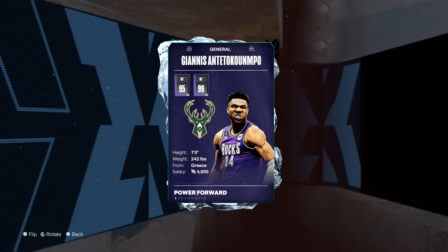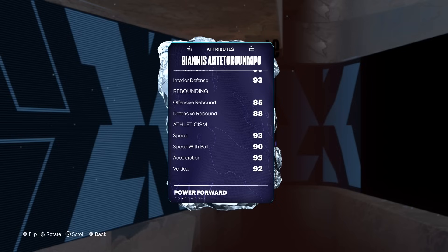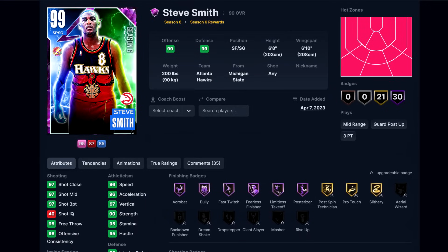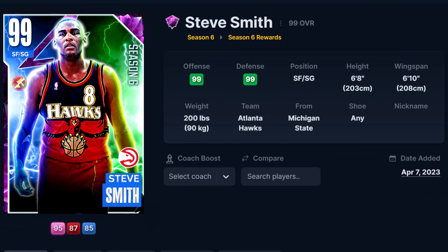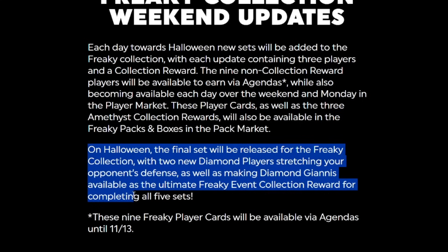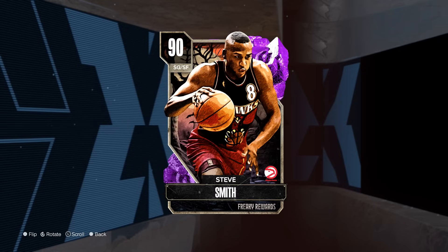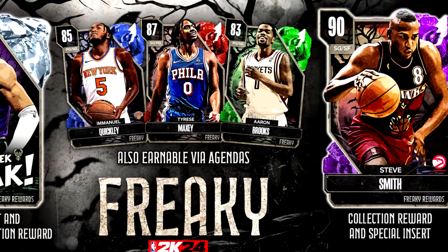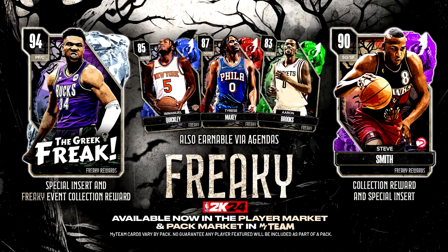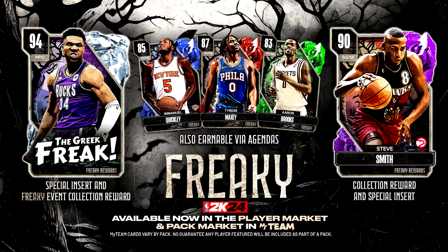A lot of people keep asking me if Giannis is worth it — he's definitely going to be worth it if you can afford the Amanda Johnson and the Paul George. We do have three collections that are going to be free. There's also going to be one more collection for Halloween that's going to be like Amanda Johnson with two diamonds — I'm assuming it's probably going to be Porzingis, Victor, or somebody else. Let me know down below who you think it's going to be. You do need Steve Smith as well as the other players if you want to get Giannis through the collection.